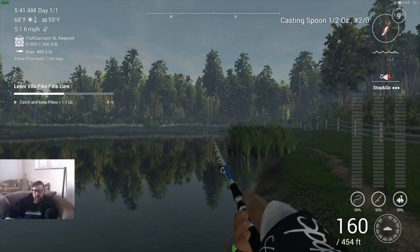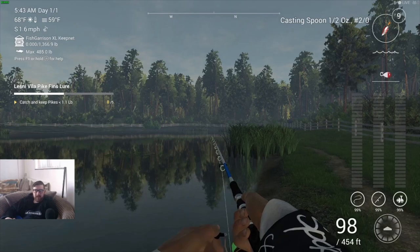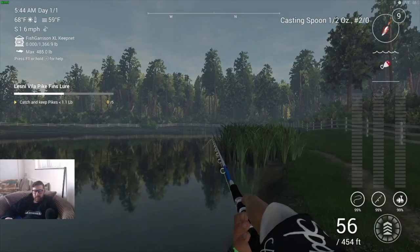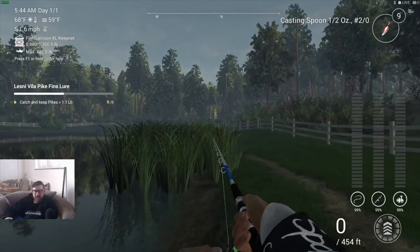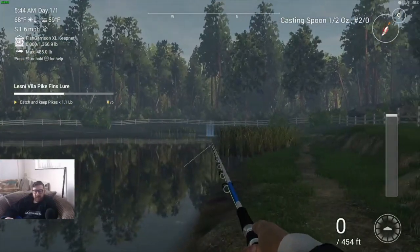That's still a pretty decent cast — 170 foot with a hash 2 casting spoon, which is quite light. This is definitely a good rod. I'm not sure about the reel — I did bring another one just in case — but I always like to use max drag, and I'm not catching very big fish anyway. I might even need to go down to the hash 1. I'm getting a bit of interest but no takers, so I'm going to move just a little bit in front of these weeds.